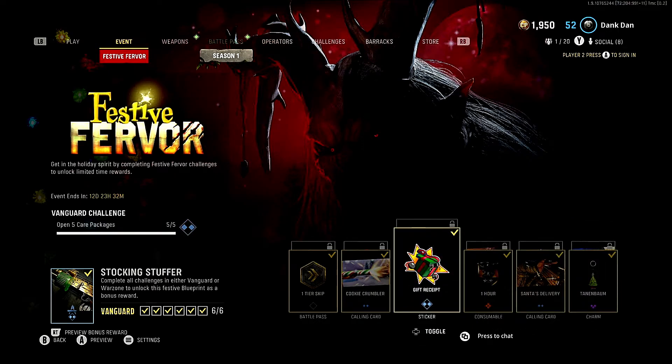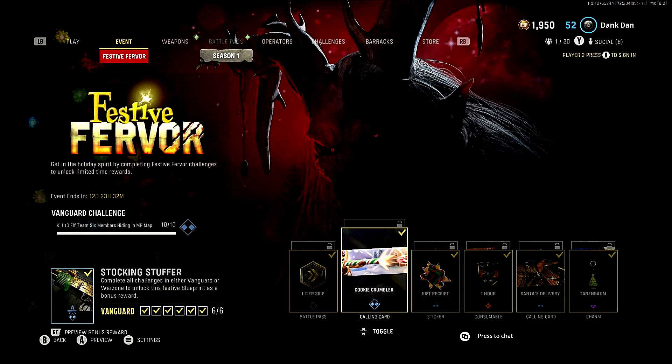If all four line up correctly, you're doing four challenges at the same time. The tricky one is killing 10 Elf Team Six members hiding in the multiplayer maps. Here's what you want to remember: they spawn in the exact same places every single time and will respawn in those same spots. Stay on Shipment and start paying attention to where they spawn. Once you memorize their locations, you can snag one, two, maybe even three of them early in the match before the chaos really gets going.